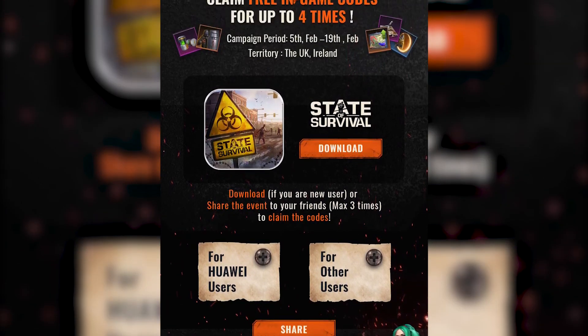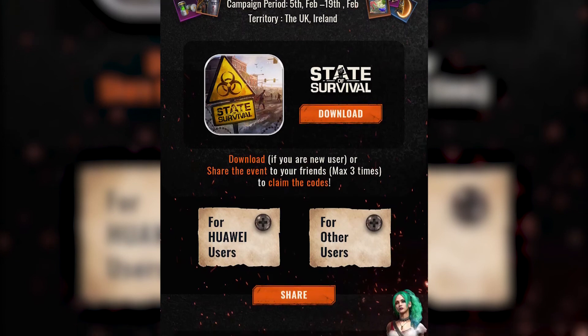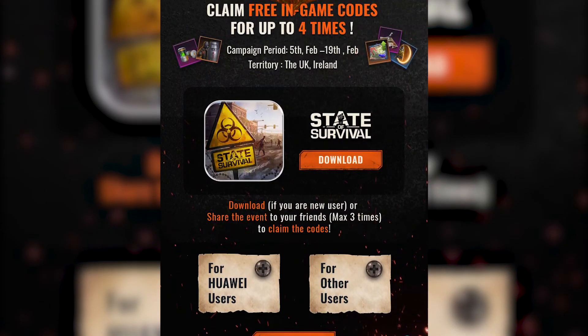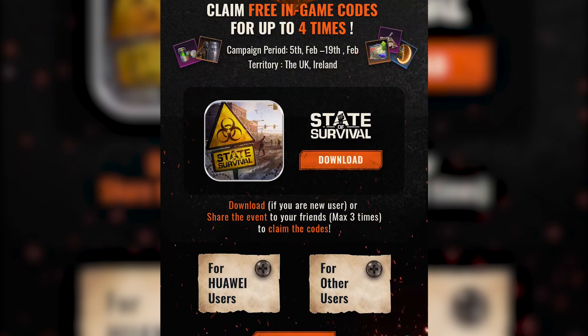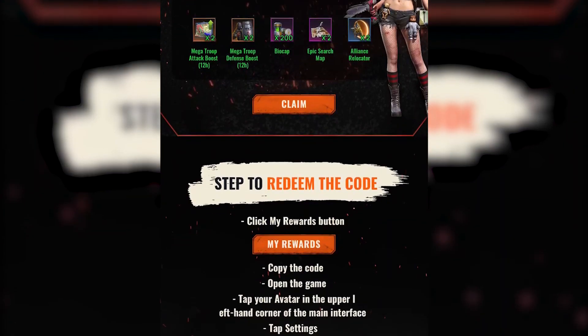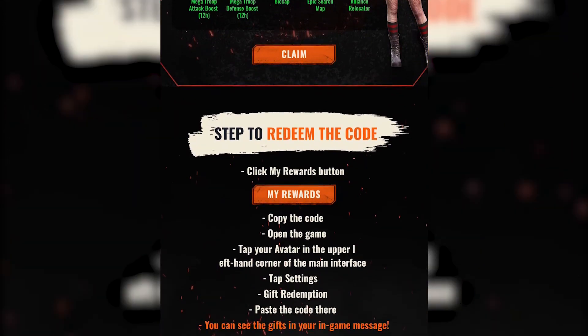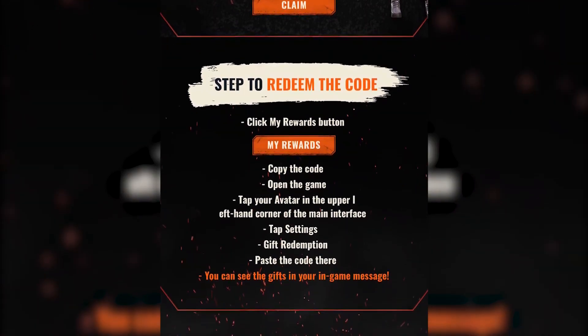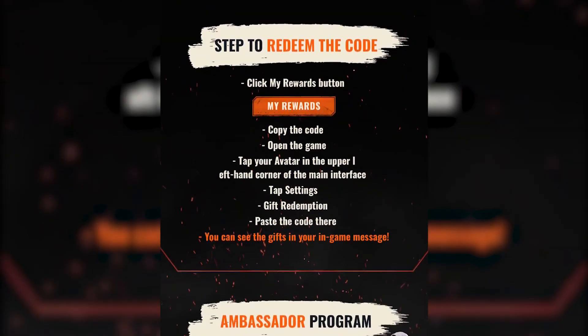To get those codes you have to download the game, but only for new users — you'll be able to claim it once. If you are an existing user, you just have to share the game or the event to 3 of your friends, maximum 3 times, to claim the code. Once you claim the code, go to the My Rewards section and click on the code, copy it, open the game, go to the gift redemption section in the game, and paste the code there. You will get the gifts from the in-game messages.